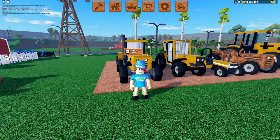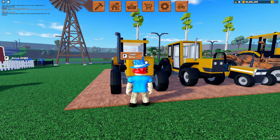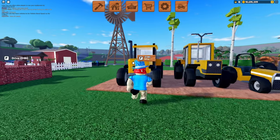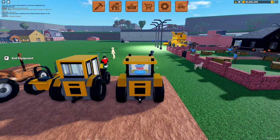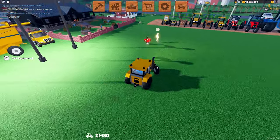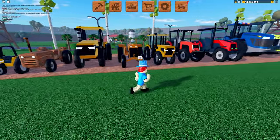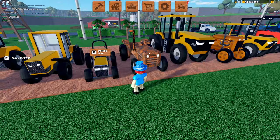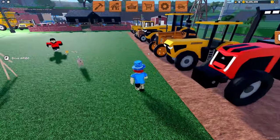We are going to be starting with the worst tractor in the game. This is the level 1 ZM80 tractor — it's the starter tractor you get when you first start playing Farming and Friends. You can buy one for 1,500 coins, or you get it for free when you start a new farm. In terms of speed, it's decent — it doesn't go too fast or too slow, but it is a little slower compared to some of the other tractors. The reason you want to upgrade to higher level tractors is that it allows you to use higher level equipment — a level 2 tractor cannot use a level 4 plow.